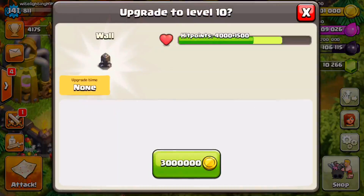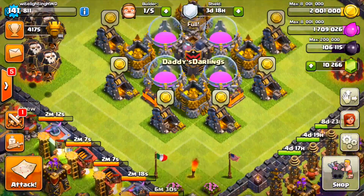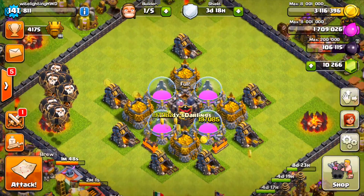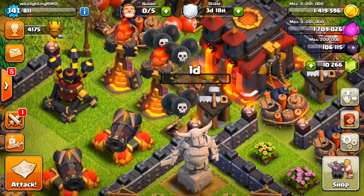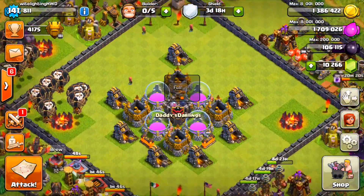Alright, let's buy some walls — bam, one wall down. That's two walls down with all of our gold, and now let's do two walls with elixir. Bam, there's one and there's two. Awesome, so we got four walls done in this video — actually that's a lot of walls. We collected gold, and now we have enough to upgrade a seeking air mine to level 2. Bam, there goes one mine to level 2. Three more to go — I suck for not upgrading these traps periodically during my shield.